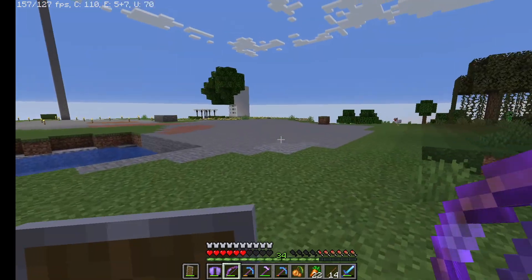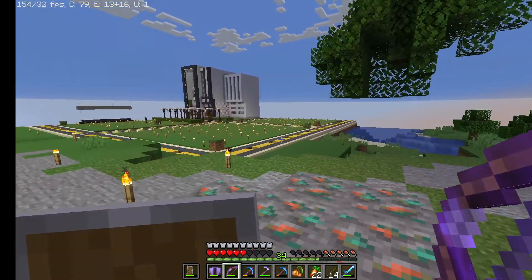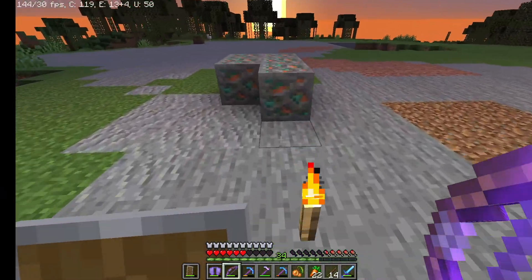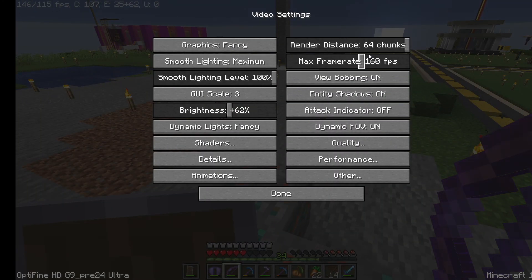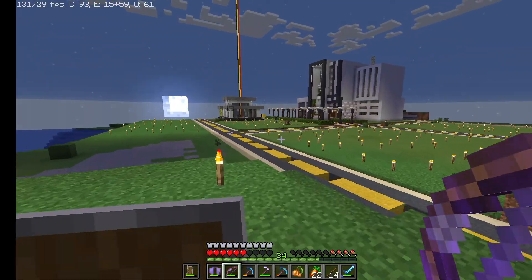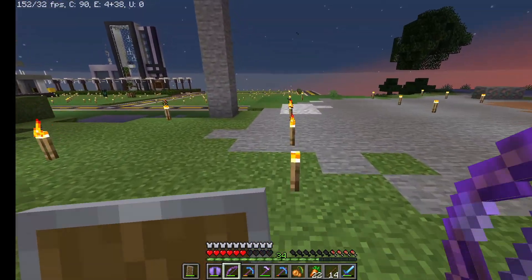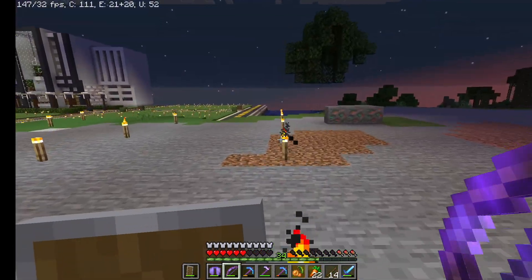For those wondering why this is the case: online multiplayer servers restrict your render distance to a particular amount, like 12 or similar. That's why whenever you play, you get a render distance of only 12 and there's no way to change it. Even if you have 64 showing in your settings, it will still actually be 12 because it's restricted by the server. If you want 64 render distance, the only way is to change your server — make a server from another website or create a new server. Otherwise, you won't be able to change your render distance above what is set by your server.